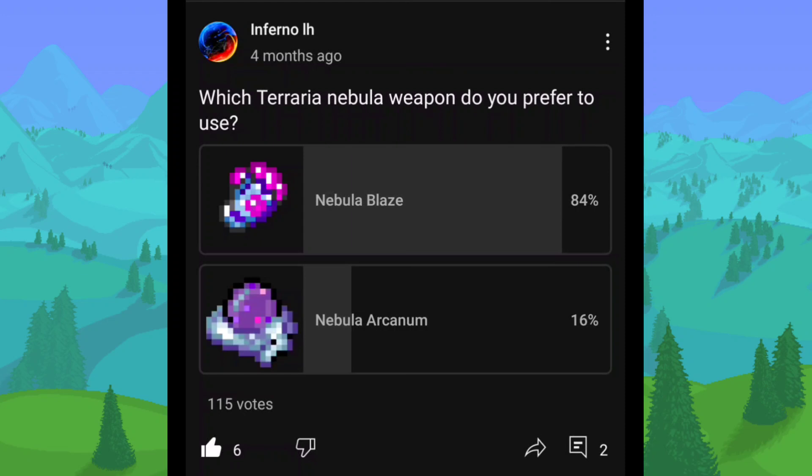Which Terraria Nebula weapon do you prefer to use — Nebula Blaze or Nebula Arcanum? Wow, that is a very large difference, didn't think it would be that big. 84% on the Nebula Blaze, which is also what I prefer whenever I go Mage — and I'm normally Melee, but whenever I do Mage, I'm always Nebula Blaze. I've rarely ever used the Nebula Arcanum. Maybe I should try it more. I think the reason no one chooses the Nebula Arcanum is because it shoots way much slower — Nebula Blaze is so much faster.